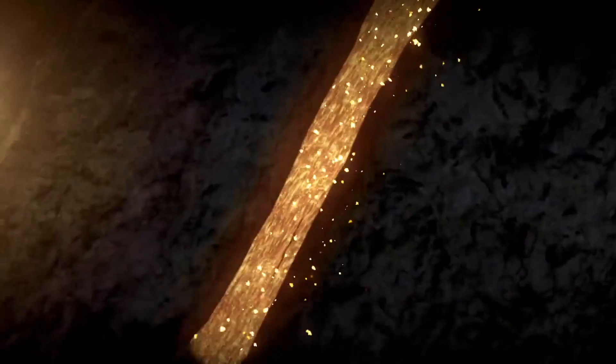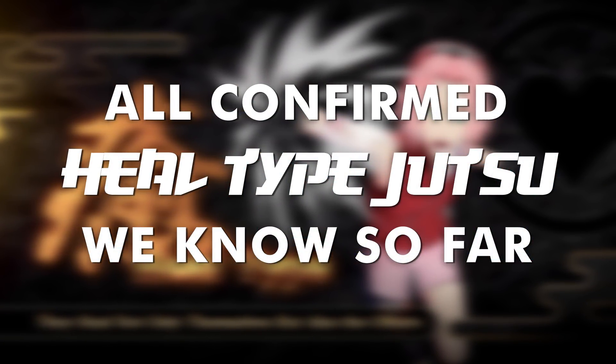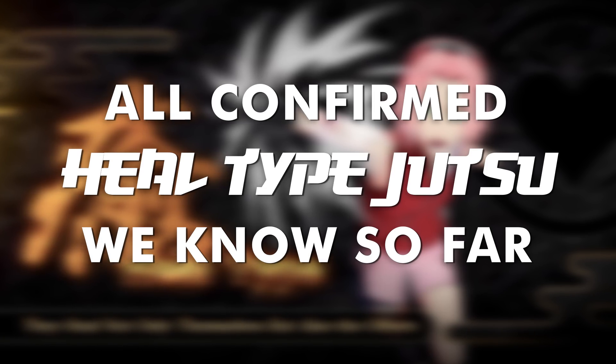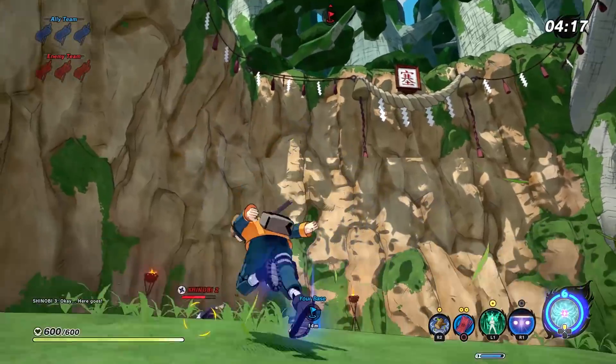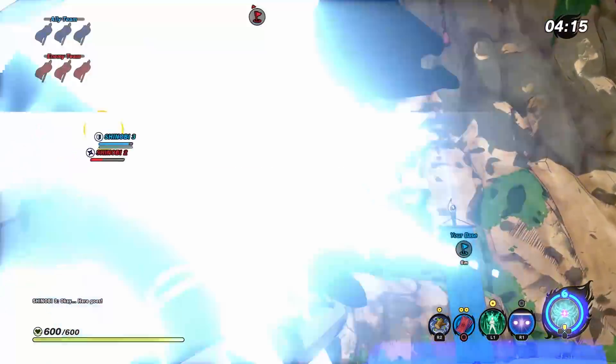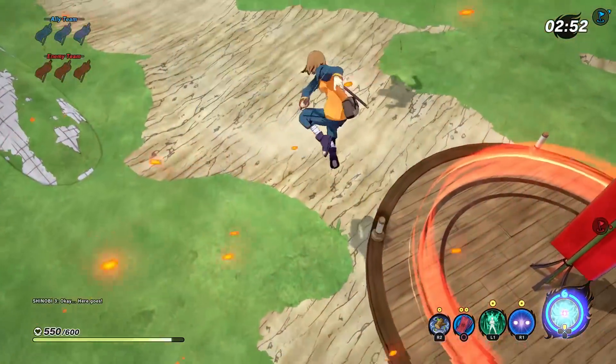Hello folks and welcome back to another Naruto to Boruto Shinobi Strikers video. My name is Glocku and today we're going to cover all the Heal-type Jutsu that we know of so far. We've seen four characters use Heal-type Jutsu: Sakura, Hinata, Shikamaru, and the Custom Shinobi from Gamescom. So we have three Mentors so far and our Custom Shinobi who is already using some of those Mentors' abilities.